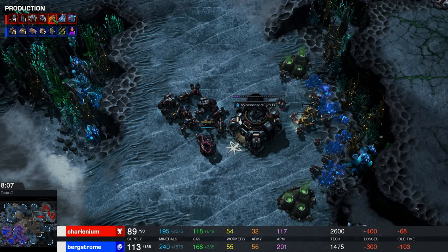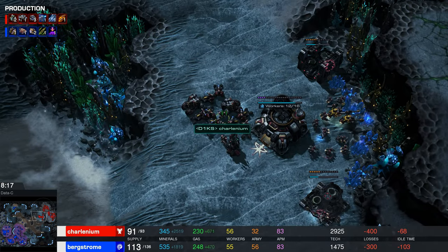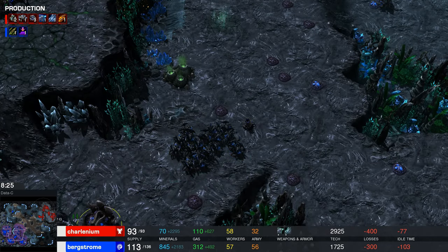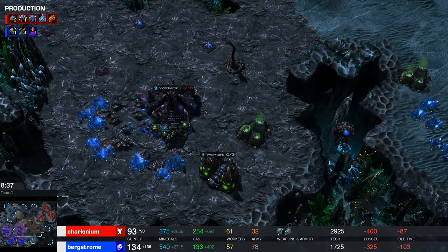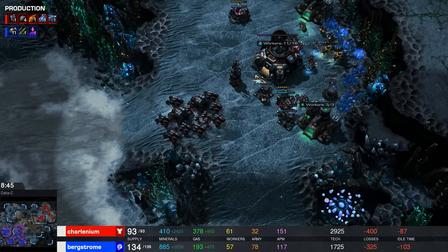Thor production. I'm actually getting Magfield Accelerator 2 for Cyclones — there is one Cyclone here. So Roach play from Bergstrom. I'm down with it. I like that he's got three bases; I'd love it if he had four bases though. He's floating about 600 minerals, so that seems like a fine idea.